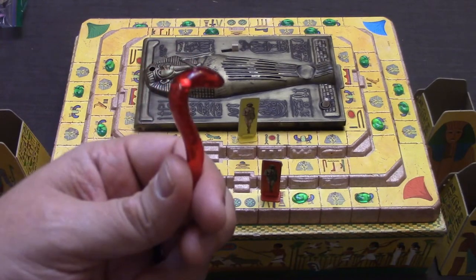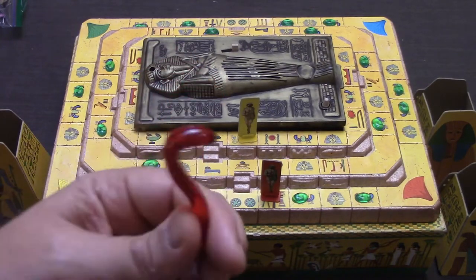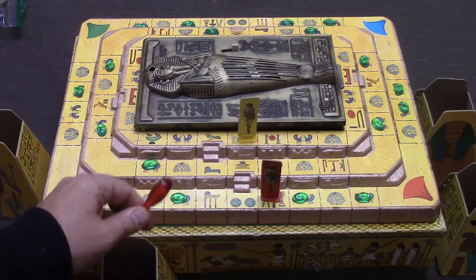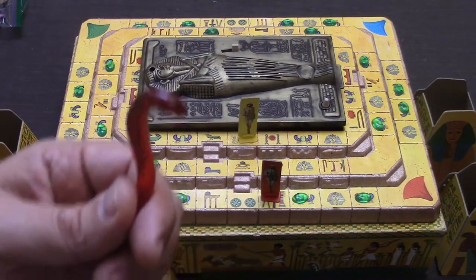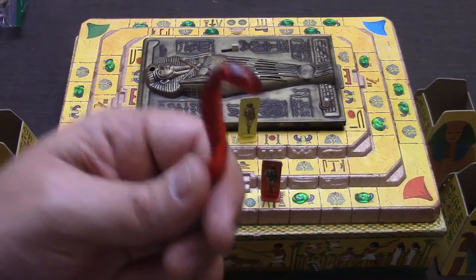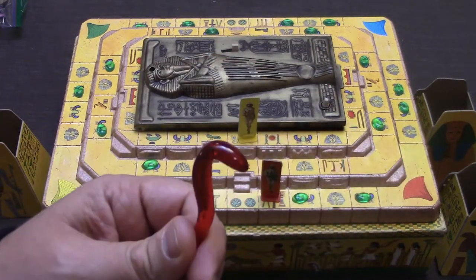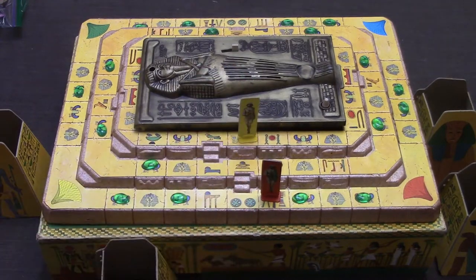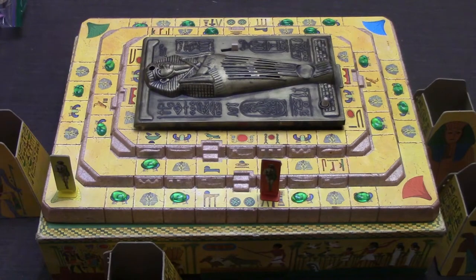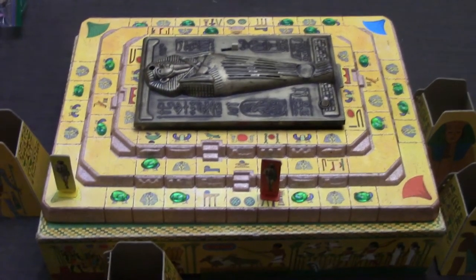If you want to try to win the game and you have the spell, you're not going to be able to do it because you have to get rid of it before you can get back to your home temple. The way you can get rid of it is by landing on somebody while you have it — if that happens, you're going to give them the spell. Sometimes the mummy will tell you to give the spell to somebody else. You can also receive the great jewel this way — if you land on somebody by exact count and they have the great jewel, they're going to have to give it to you.